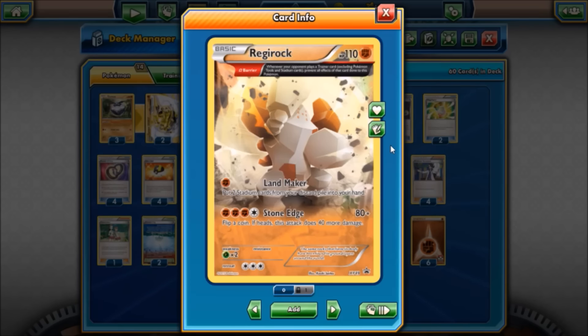Our last Pokémon is one Regirock, which has the same Omega Barrier ancient trait that Primal Groudon does. Regirock has 110 HP for a basic. We use it mainly for its combination of Omega Barrier and its first attack Land Maker, which for one Fighting energy lets you put two stadium cards from your discard pile into your hand — huge for Groudon as it needs one in play to hit those big numbers north of 200. You can also charge it up as a non-EX attacker; it needs four energy just like Primal Groudon. Stone Edge deals 80 damage with a coin flip to add 40 more if heads, so if you go against Regice and can't find Pokémon Ranger, maybe it's in the prizes, you could always try to attack with Regirock.